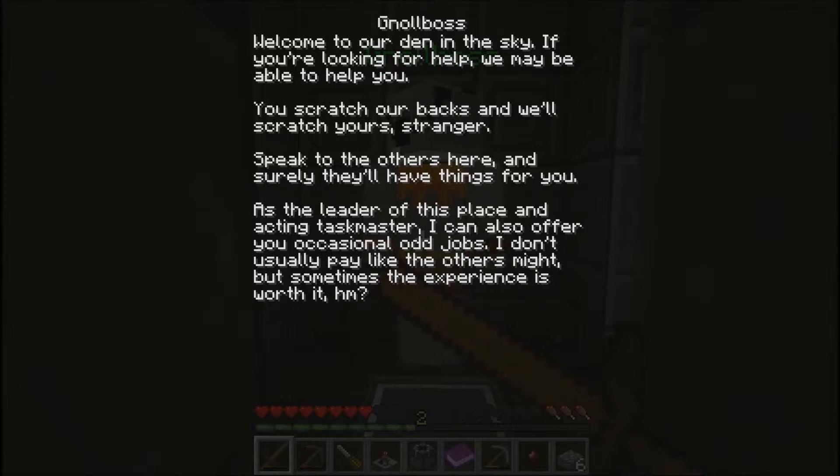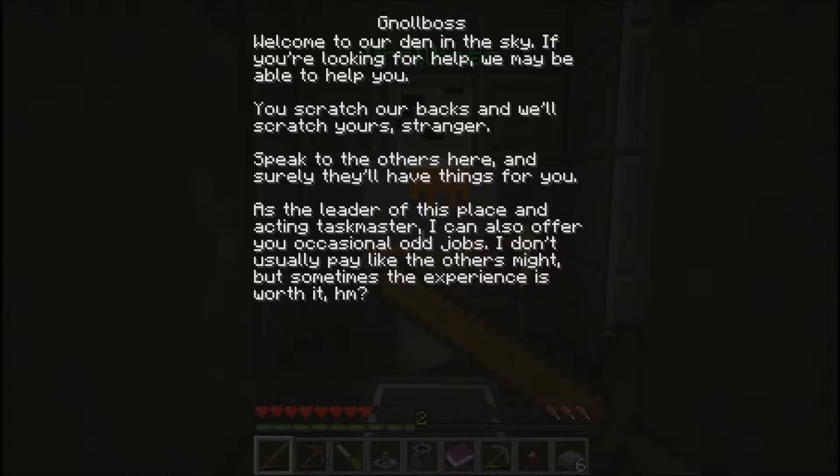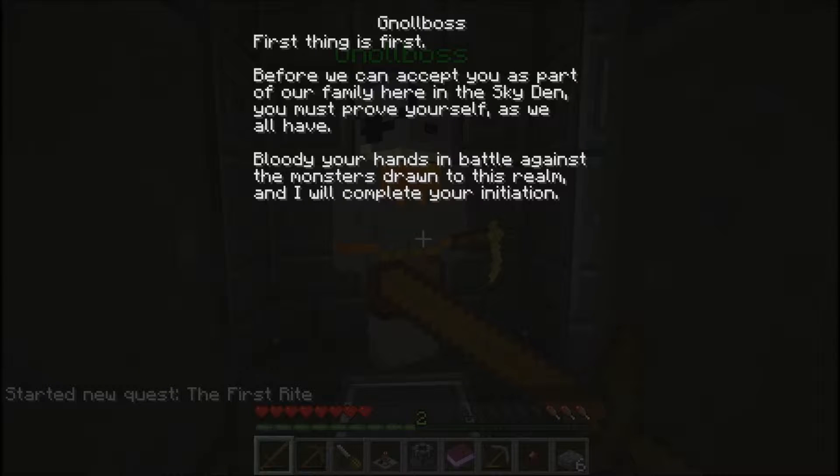Welcome to our den in the sky. If you're looking for help, I may be able to help you. You scratch our backs and we'll scratch yours, strangers. Speak to the others here and surely they'll have things for you. As the leader of this place and acting taskmaster, I can offer you occasional odd jobs — I don't usually pay like the others might, but sometimes the experience is worth it. First things first: before we can accept you as part of our family here in the sky, you must prove yourself as we all have — bloody your hands and battle against the monsters drawn to this realm, and I will complete your initiation.